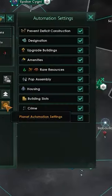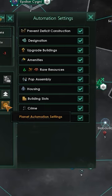From this menu you can also tweak what exactly the automation is allowed to do. There are a large number of options here and each of them can be massively useful when used on the right planets.